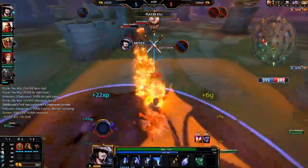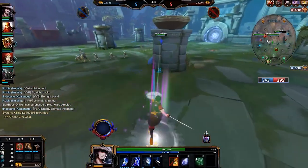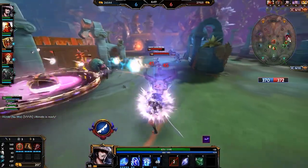First, Susanoo's passive. Every time Susanoo deals damage with an ability, he gains a stack. After 4 stacks have been met, he's going to do bonus damage on the next ability cast on a god.